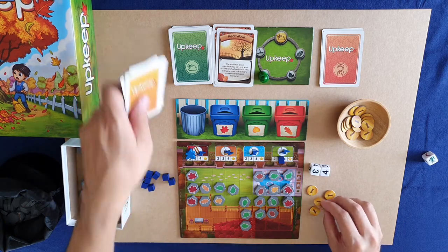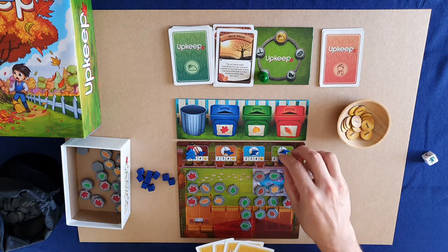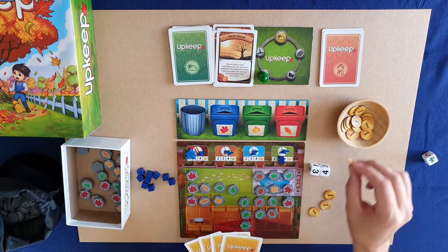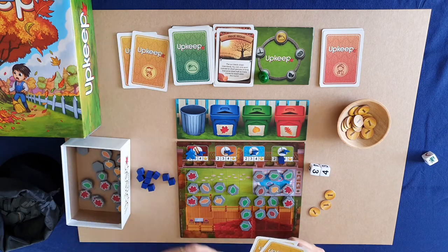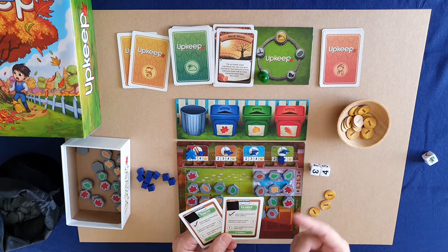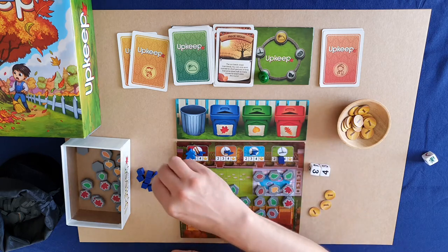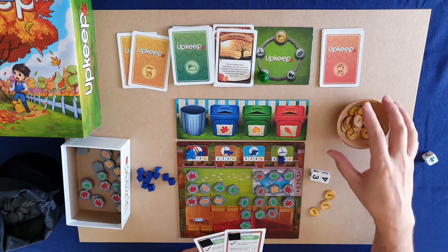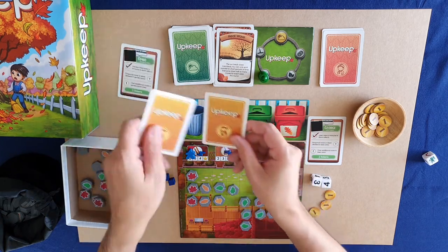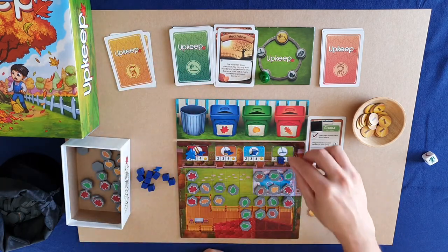The neighborhood helpers are pretty handy — they each have at least one immunity. Some helpers make your lawn, deck, or other areas immune to storms. I spend two tokens and draw the top two cards, then choose which to keep. George makes the lawn area immune, so I take George and remove the storm token from the lawn — the lawn is now immune to storm effects. The extra helper card goes back in the deck.